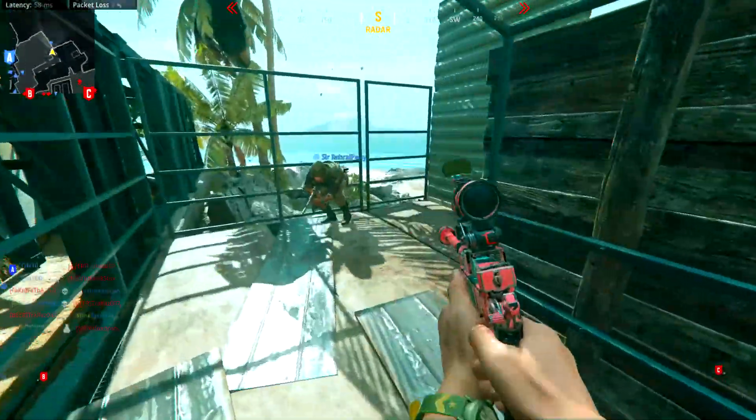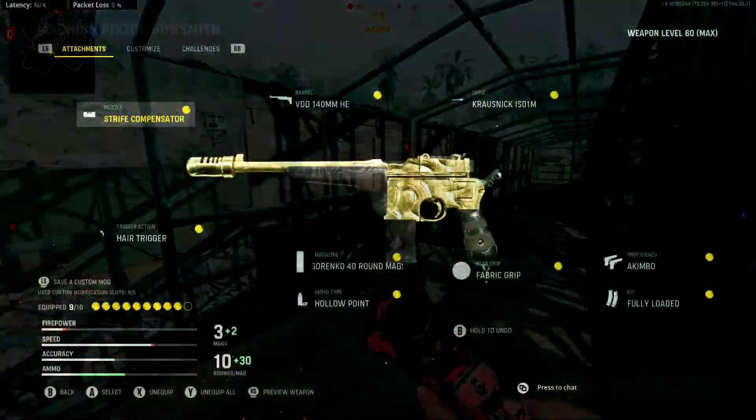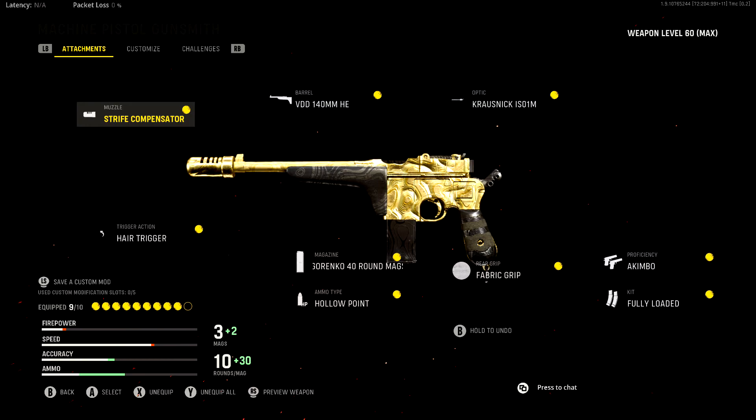That leads us to the first attachment selection — my dual-wield setup with the machine pistol. The proficiency slot is going to be taken up by Akimbo, the muzzle attachment is going to be the Strife Compensator, which gives the gun better vertical recoil control. Same with the VDD 140mm barrel. For the optic, you can use whatever you want since it's dual-wield and you're not going to be ADS-ing at all.